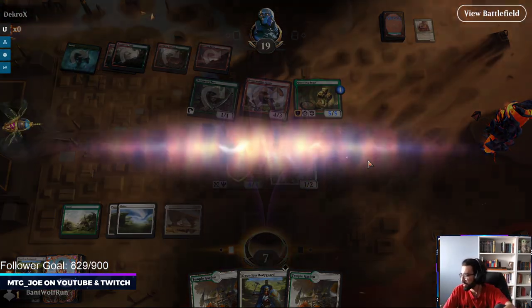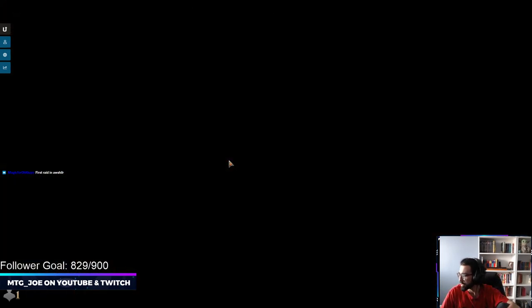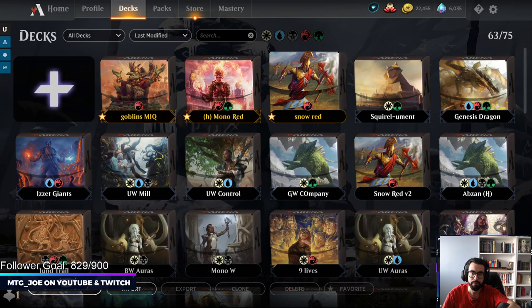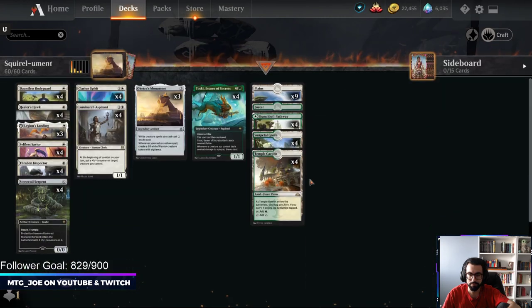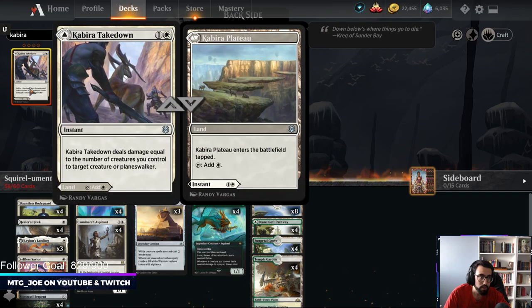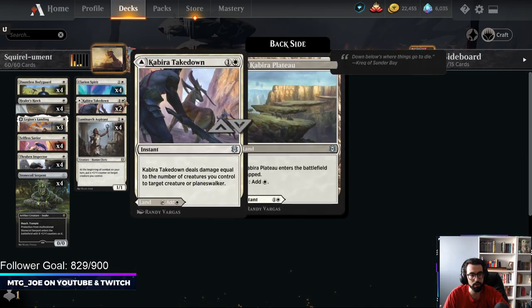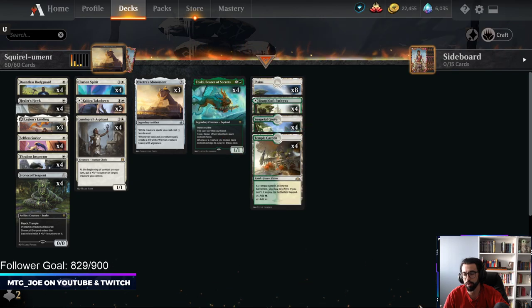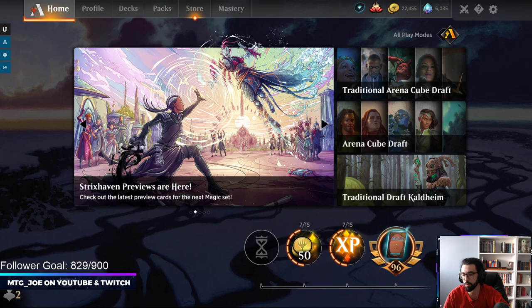I can pull up the deck list. How was your stream, Magic For Old Guys? So this is basically — one thing I needed to change was having Kabira Takedown. Basically what this deck is trying to do is with Clarion Spirit and Oketra's Monument, make a bunch of creatures, then use Toski to just draw a bunch of cards off it. You have a bunch of weenie one-drop creatures.